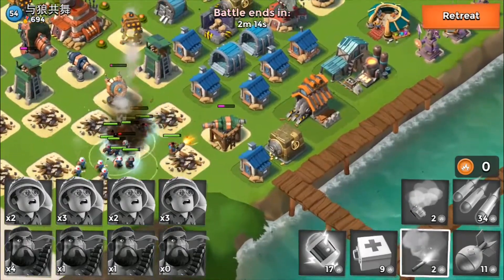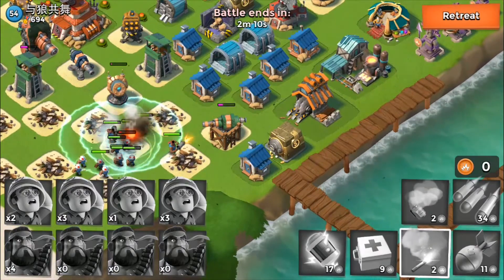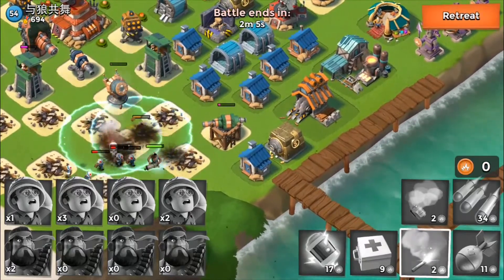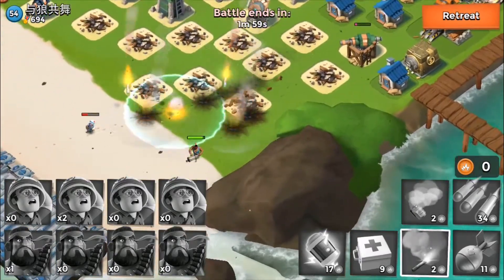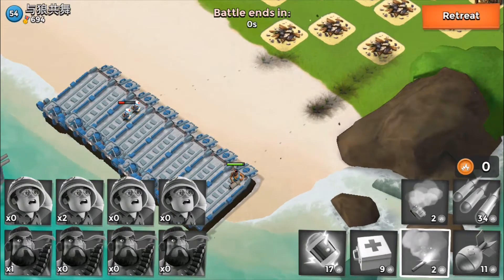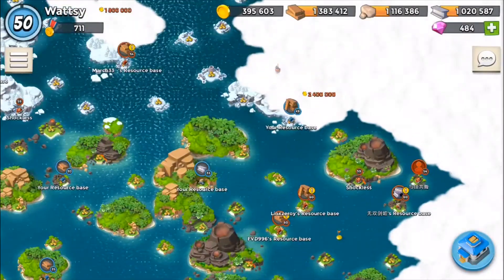As soon as that shock launcher is down I can send them to the right side to gain some gunboat energy, but we're losing pretty much all our heavies. We managed to save one heavy and two medics.